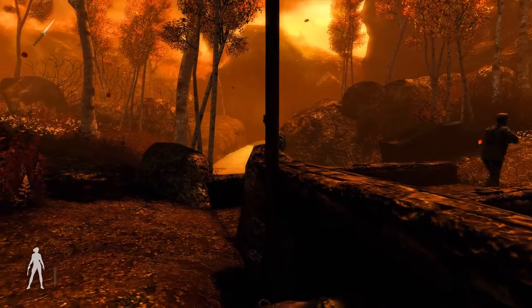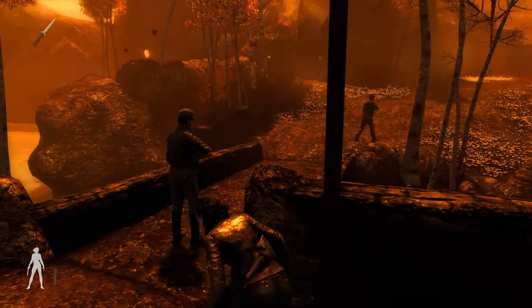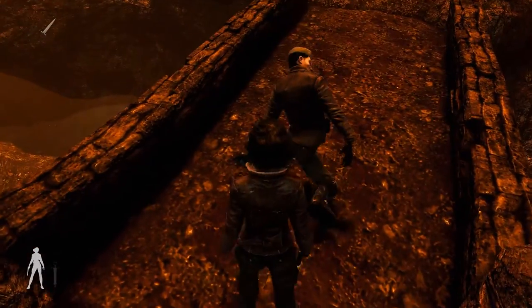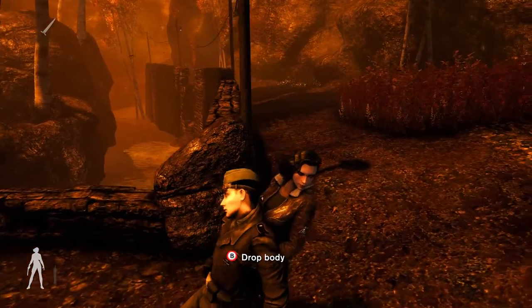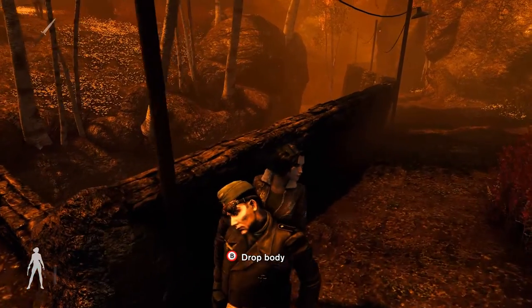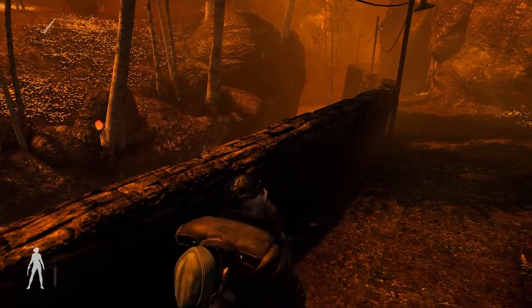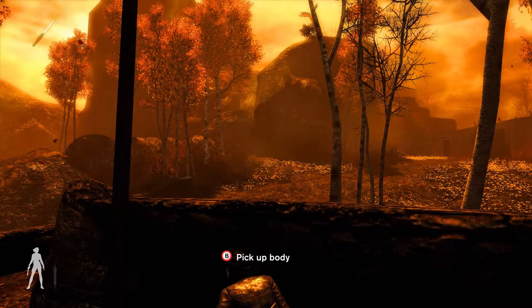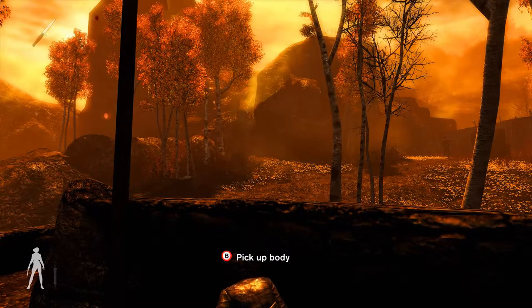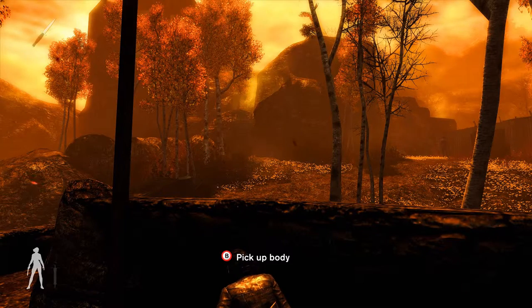As soon as this guy turns into the wall, you can see we are behind the wall here. And we will take him out. We will take all the secret objectives, all the collectibles in this playthrough, and also the secret objectives. One of the secret objectives of this mission is actually to kill all the enemies silently, but I think we will manage that.